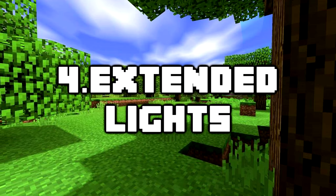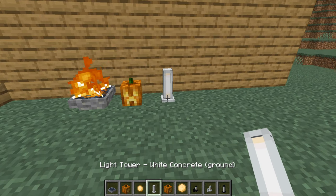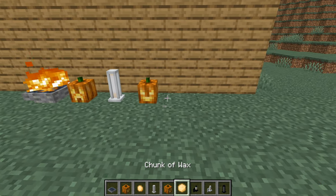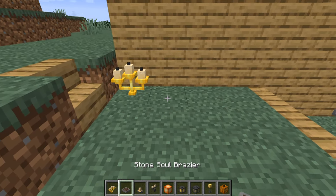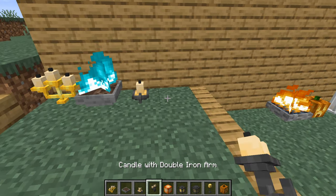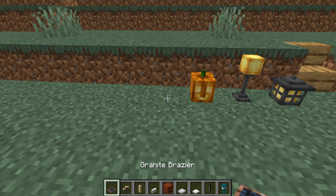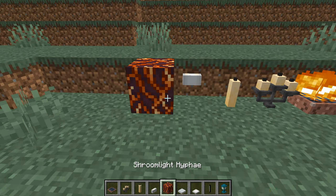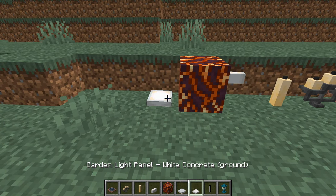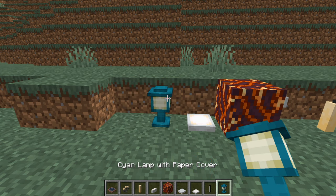Number 4: Extended Lights. Anyone who likes illuminating their bases with redstone lamps or glowstone blocks will love this mod. Extended Lights brings alternative lighting choices to Minecraft by adding all new candles, lamps, lanterns, modern lights, and more. The 1.16 update for the mod also adds nether-themed blue fire light sources that blend in with the nether update and its biomes.